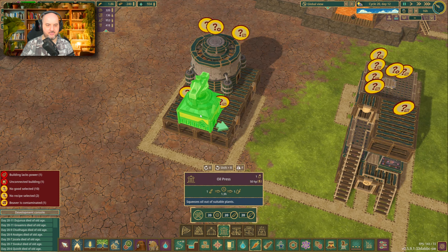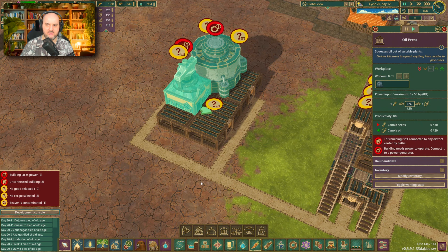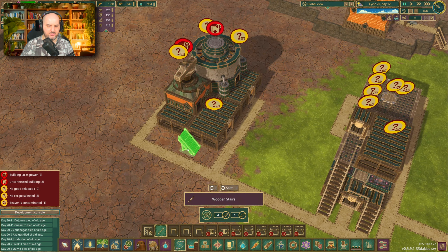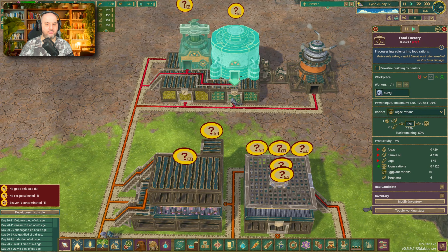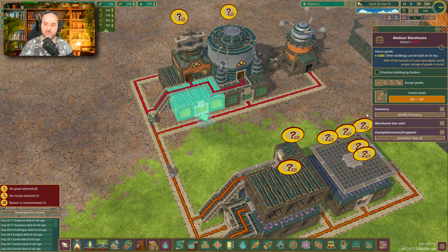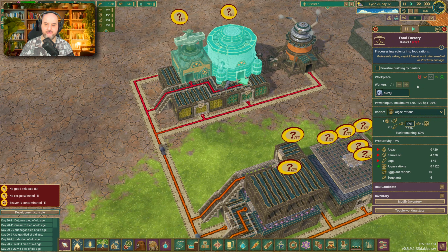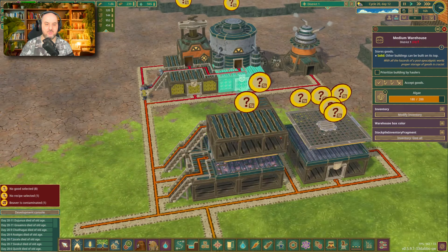So right here — the oil press is right here, and the power goes into it. Let's get stairs and an engineer right here. Here it is working. We have the oil press creating canola oil with the canola seed right below it, and we have the food factory creating algae rations which need some algae just down here. Very easy, very efficient, and it's all connected. It works really wonderfully.